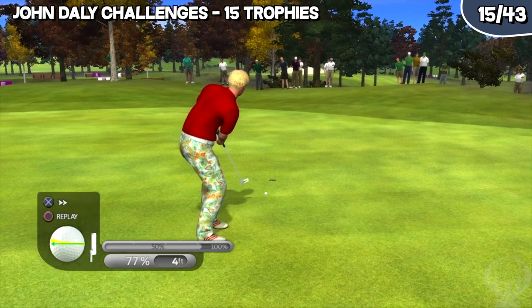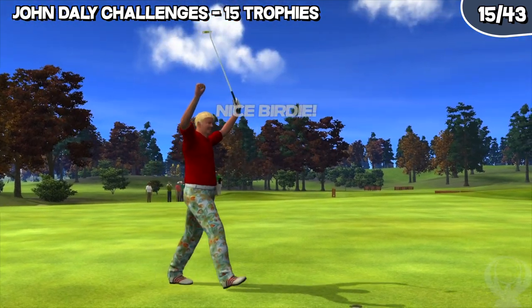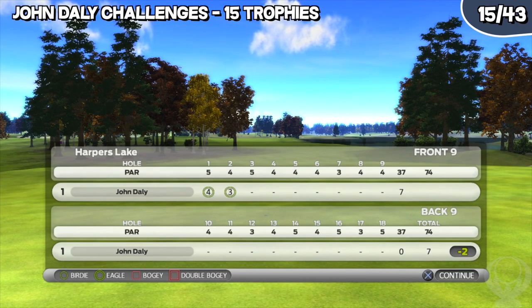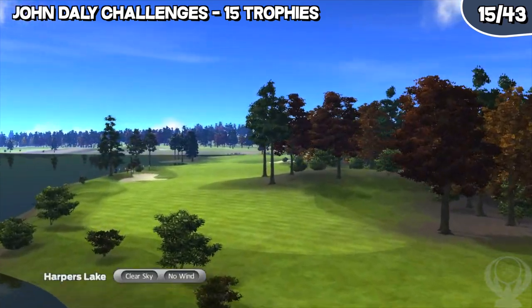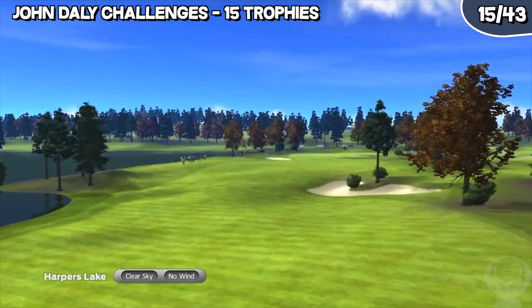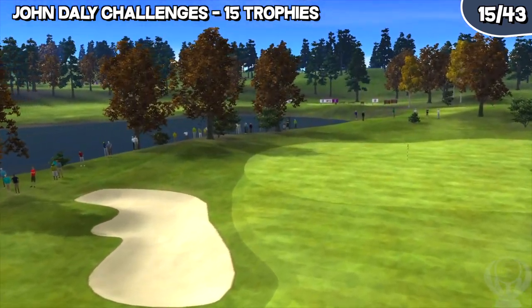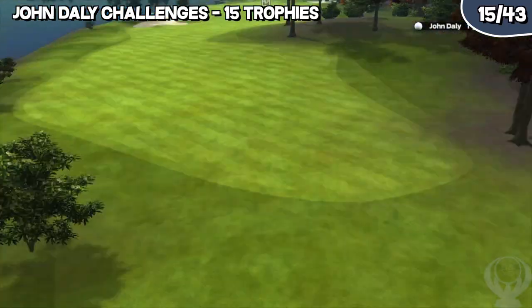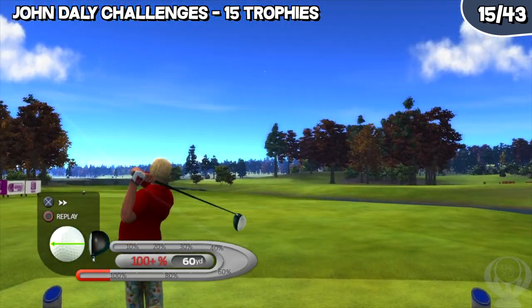To start off each tournament, you will need to beat John Daly in a set of four challenges on each course: a nine hole long drive challenge, nine hole closest to the pin challenge, nine hole putting challenge, and finally a nine hole matchup. A majority of these challenges are easy besides the closest to the pin. The game will downright cheat sometimes with John hitting absolutely absurd shots and getting within inches of the pin on every hit. Also, the wind in the closest to the pin challenges can prove to be a true headache. It might say the wind is five miles an hour to the west, but when you set up your shot for that wind condition, the ball won't react anywhere close to the way you were expecting.